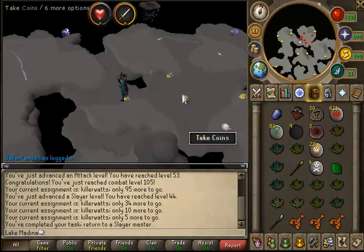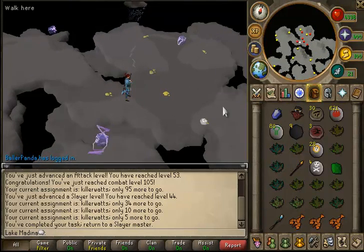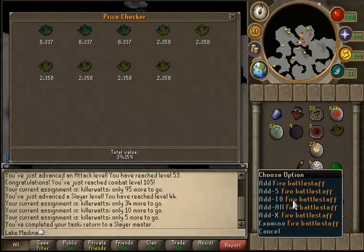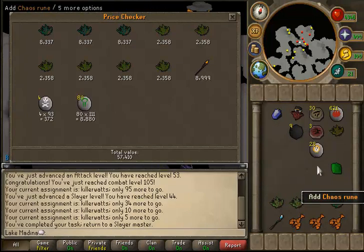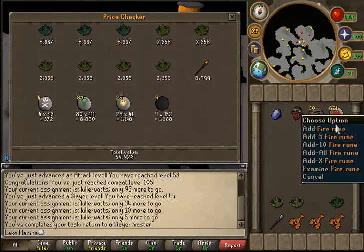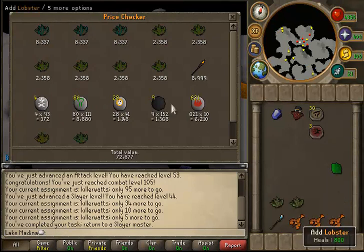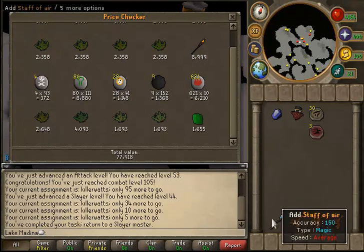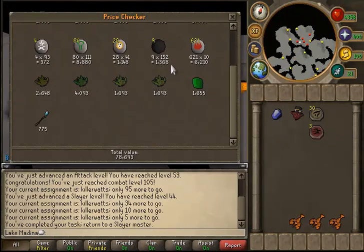I completed the Killer Watts task. I actually found out that this task is pretty good — they don't hit at all since after EOC, and they dropped quite a few herbs as well. I think I made a little bit of money off this task. Unfortunately Ranarrs are going down a bit — I believe they were like 4k each a little while ago and they're back down to 2.3k and dropping. I forgot to price check the emerald, but I made a good 78k off that task. That's not bad at all considering it took like 15 minutes.